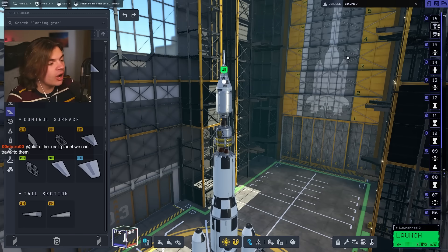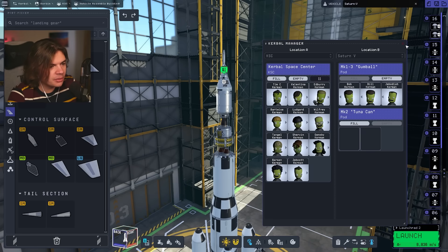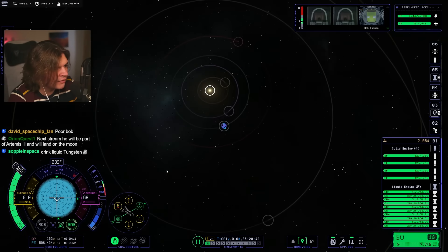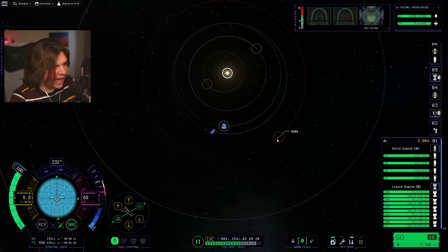Before we go though, we're going to take Bob again — he's been through a lot. We'll take Bill and Jeb. We only want to make sure we bring three so we can bring them all back. We need to make sure it's in a transfer window — it needs to be at a 45-degree angle between Kerbin, the sun, and Duna. So we're going to have to wait a while. I think that's good — let's go for that.